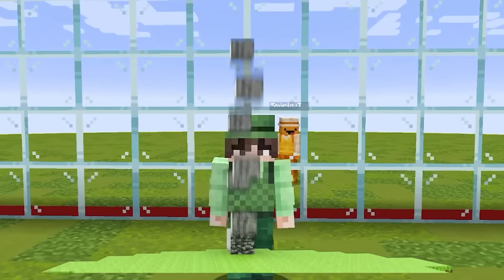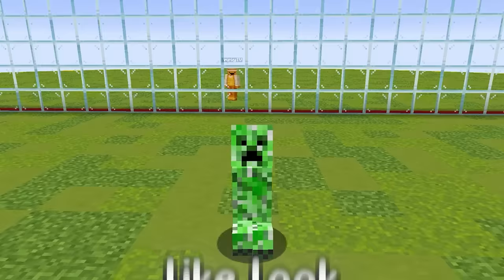Today I'm doing a Minecraft mob battle with my friend, but I can control the mobs! Right now I'm a creeper, and when I go in first person, my screen is literally green because that's what creepers see.